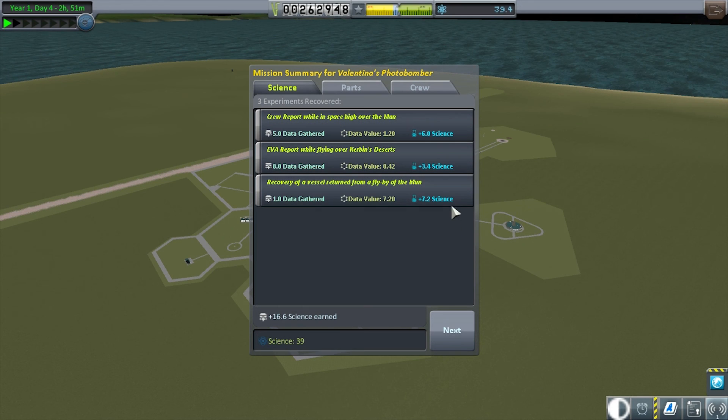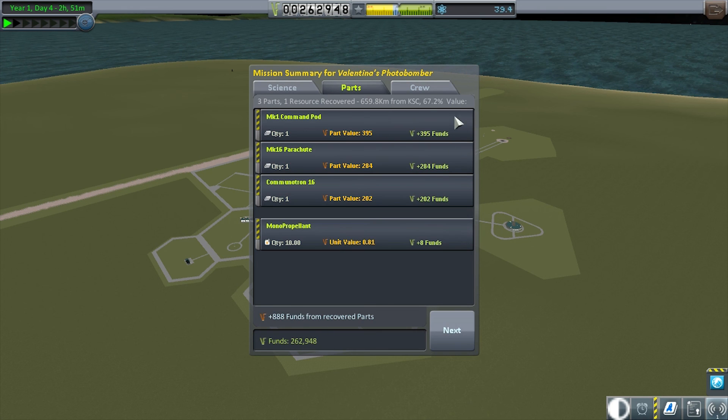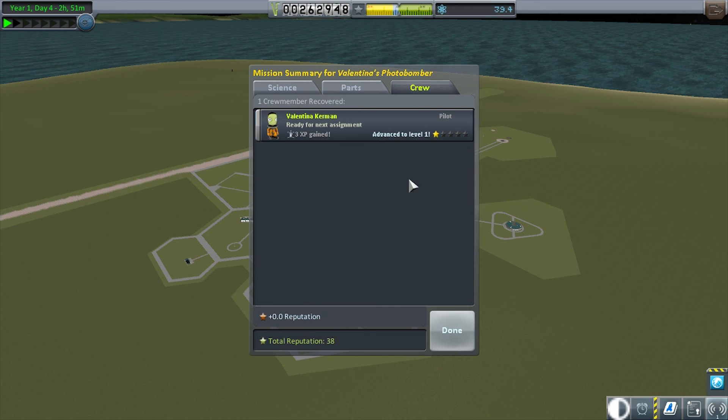We recovered some science for a flyby of the moon, an EVA report — because I landed in the desert while hanging on the ladder — and a crew report in space. I landed way away from the KSC so I didn't recover a lot from the vessel, and even then I didn't have a lot left. Valentina has gained three XP.